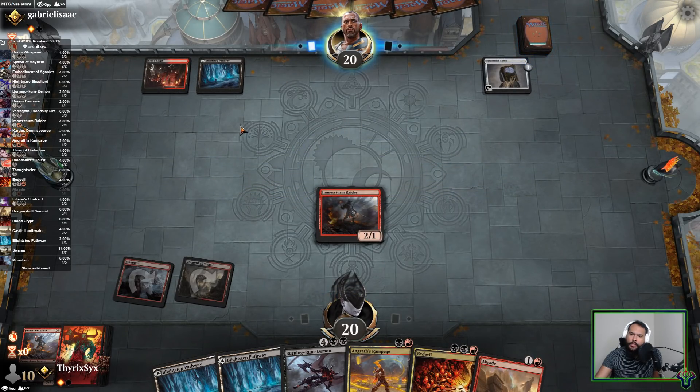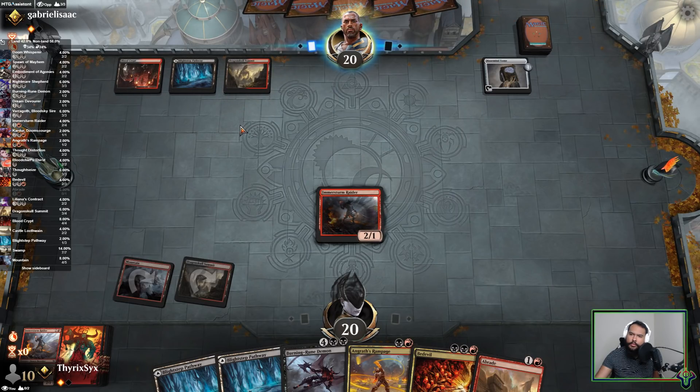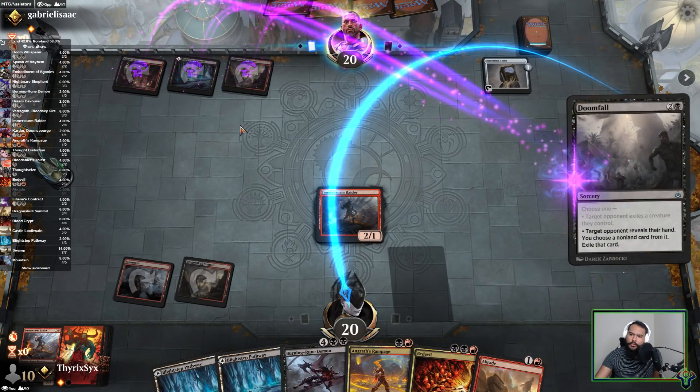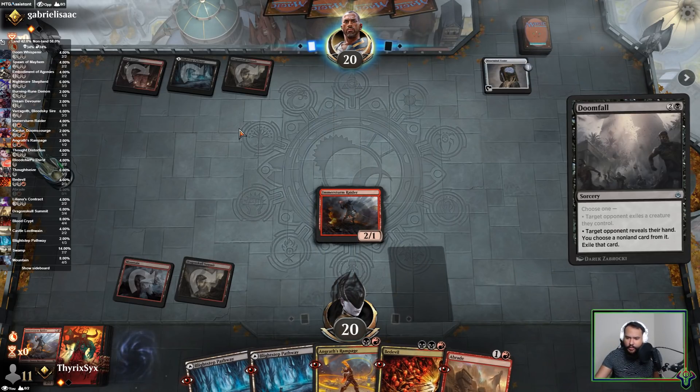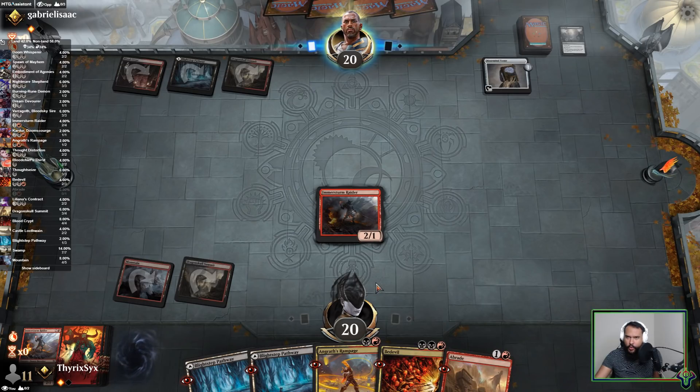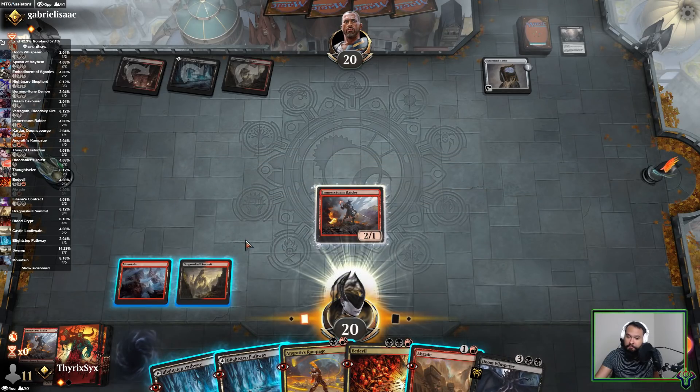Is there a point it does here on turn 3? Doomfall. Okay. Let's put Devler — Burning-Rune Demon I think. I mean I guess you could take the Abrade. I can just Rampage. That's why I think it's not an Abrade or Rampage yet. I do think that makes the most sense although I'm quite far away from it.